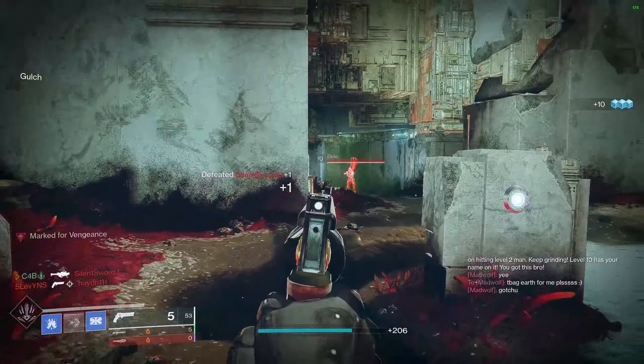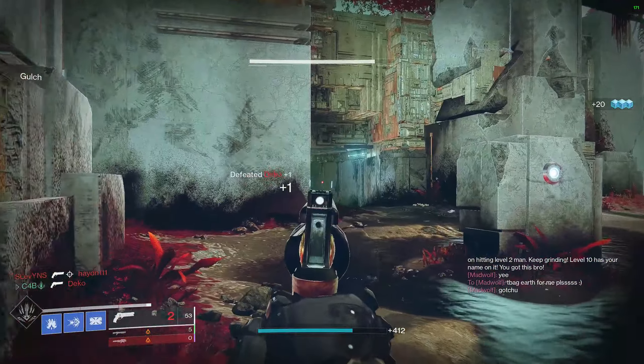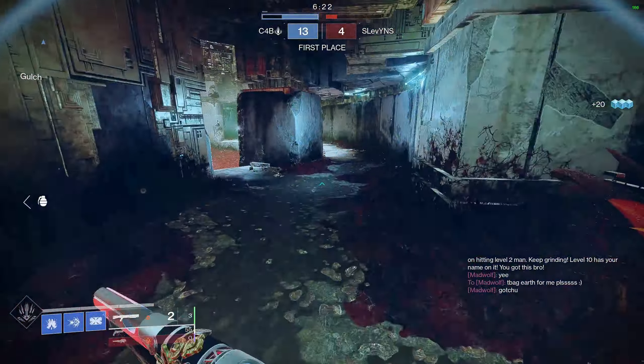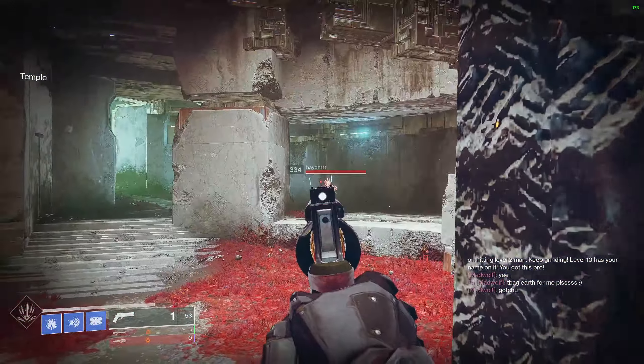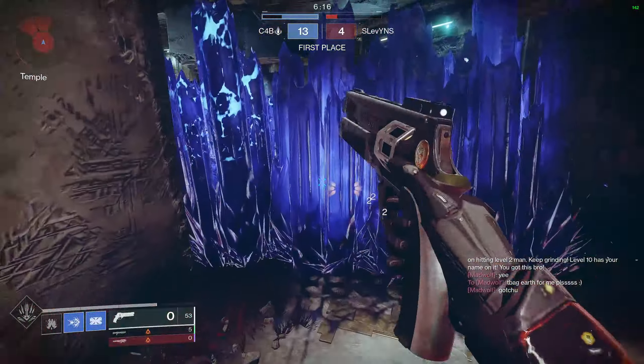Close range it's good, but you can just switch to a shotgun on Stasis Titan and it's literally the perfect loadout. I cannot find a fault with this loadout — Stasis Titan is strong all around, and this gun covers up the ranges where Titans are generally weak, which is range. It's insane. This gun is literally perfect. There's no gun better for it.